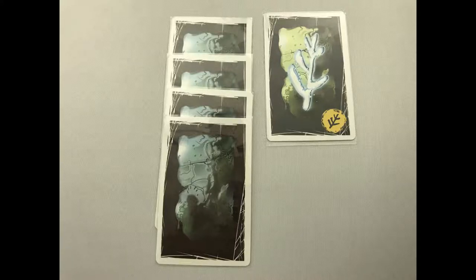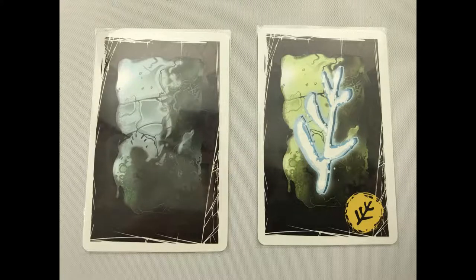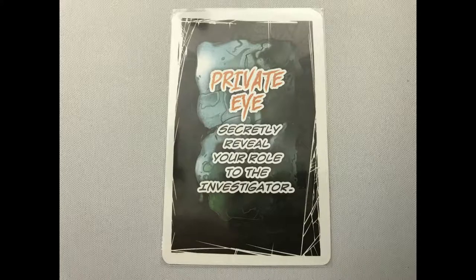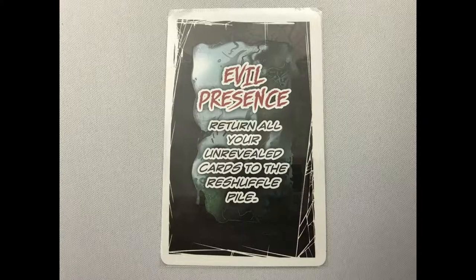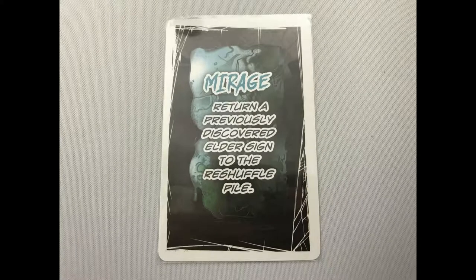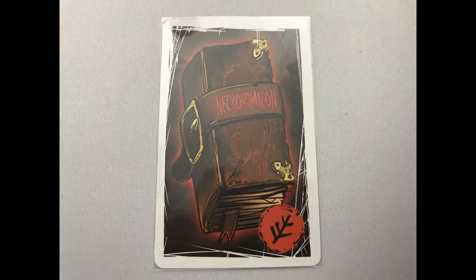Now let's look at the cards and what each one means as it's revealed. If it's a futile investigation card or an Elder Sign, put it to one side. If the Paranoia card is revealed, the player with the Paranoia card will control the flashlight for the rest of the round. If the Private Eye is revealed, the player will secretly reveal their role card to the player that passed them the torch. If the Evil Presence card is revealed, the player returns all their unrevealed cards to the reshuffle pile. If the Prescient Vision card is revealed, the player reveals one of their cards to all players, then turns it back face down. If Mirage is revealed, take any Elder Sign that was previously revealed and add it to the reshuffle pile. If a Necronomicon card is revealed, put it to one side.